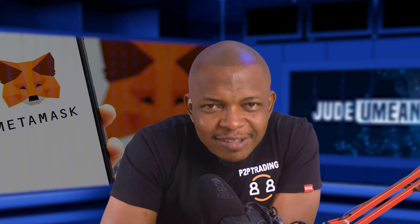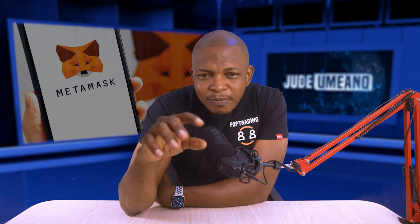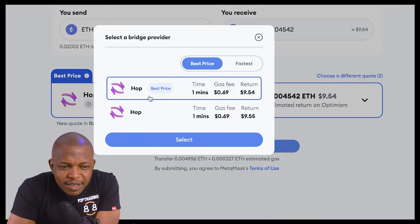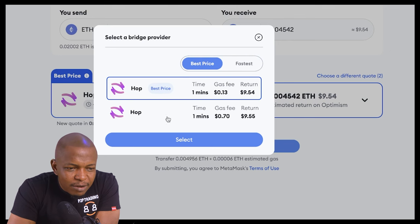What MetaMask does is act as an aggregator — it looks through different bridges, gets the one with the best price, and presents it to you. If you click on 'Choose different quotes,' you can see they're sorted by best price and fastest.